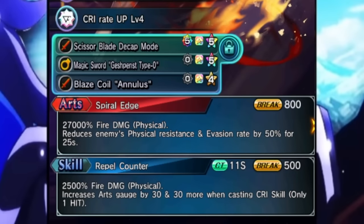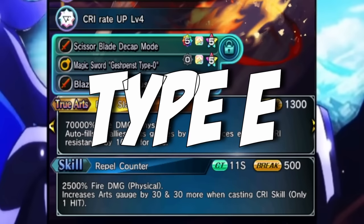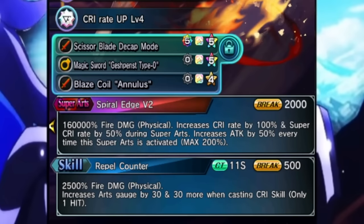In terms of the kit, as mentioned before, debuffs and arch gen. The skill gives you arts, and if you crit with the skill you get more art gauge. The art gives you physical res and evasion rate down on the enemy. The true art, which is your bread and butter you'll be using all the time, gives you a crit res debuff and gives six arts per second to the entire team — very, very strong. Mind you, this is Type E arch gen, so he will not stack with other Type E arch genners.